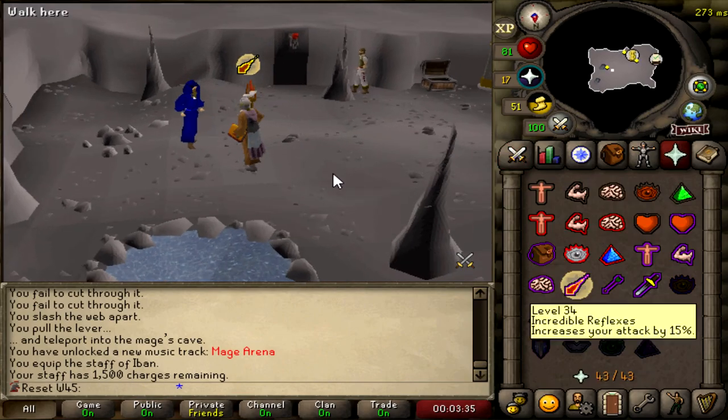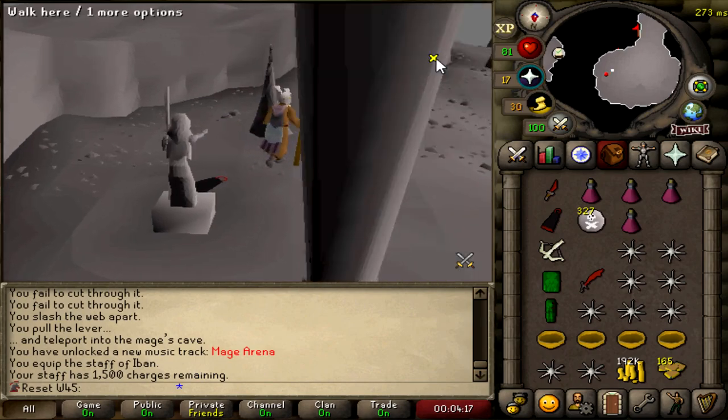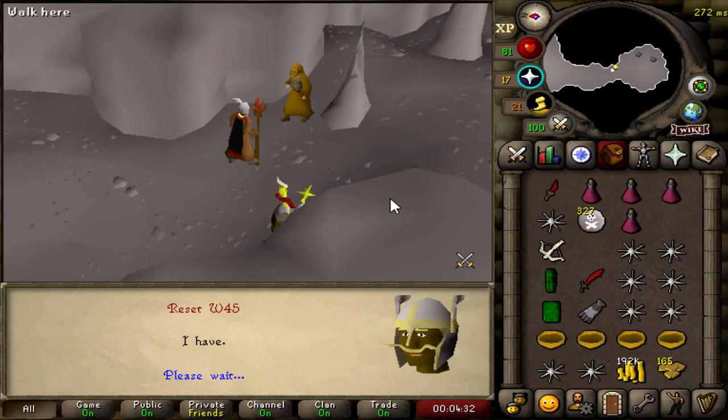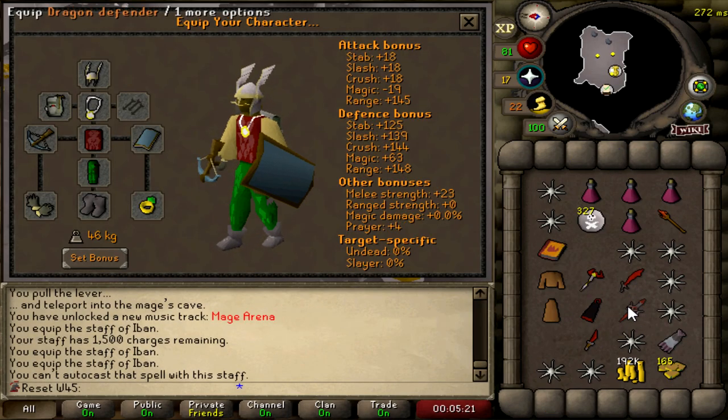All risk averted — Iban's Blast absolutely shreds. That's Mage Arena 1 done, let's go collect our mage cape. Going to get the Zamorak cape — put that one on Zamorak. Let's also claim the Zamorak staff to go along with our Zamorak cape.